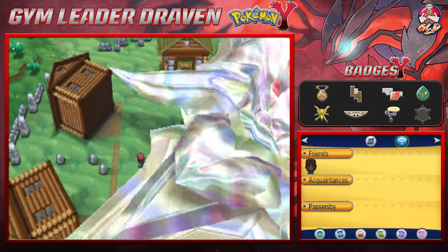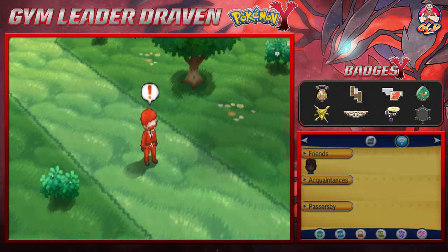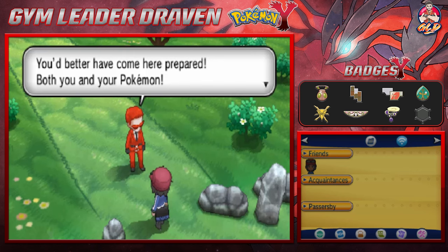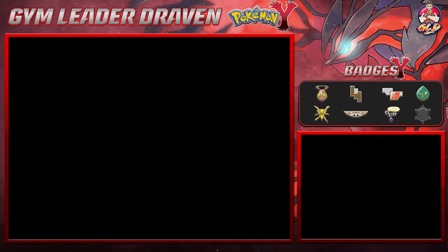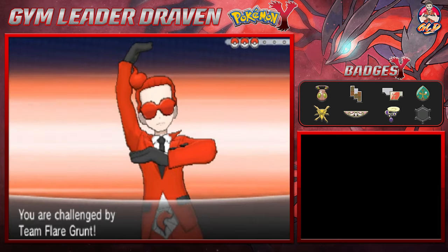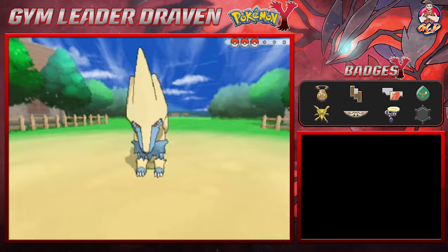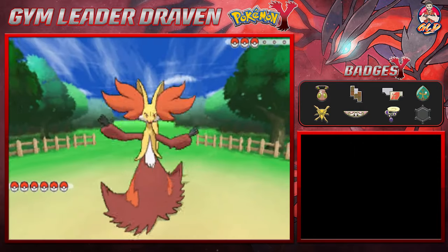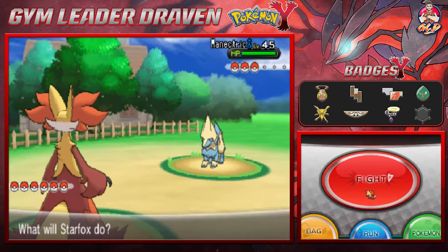Here we are back in Geosenge, and as you guys already know, the ultimate weapon has been lifted. Now we have to stop these guys. This Team Flare grunt is like, 'You better come here prepared — both you and your Pokémon!' The famous pose. So here we are taking on a Team Flare grunt, and he's going to come out with his Malamar. Let's give an introduction to Starfox right here — let's go, Starfox!